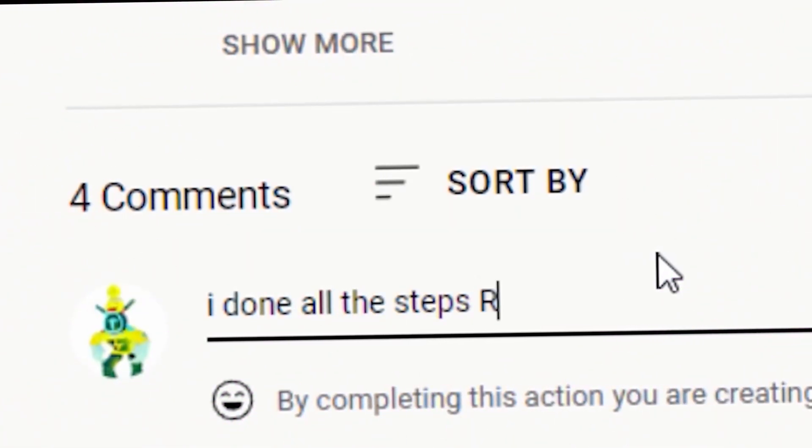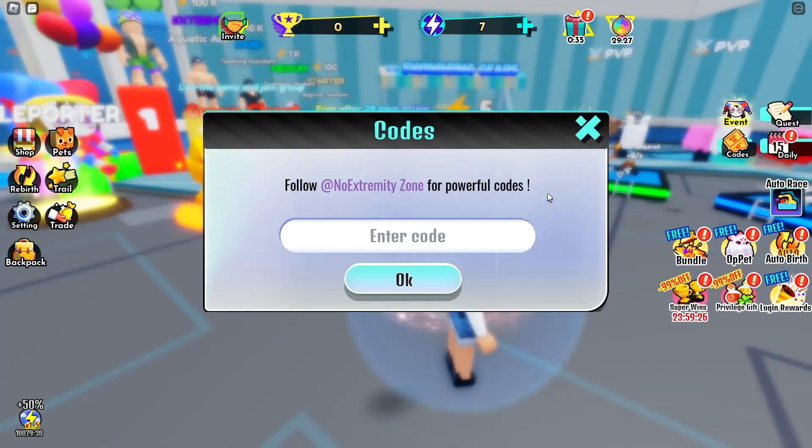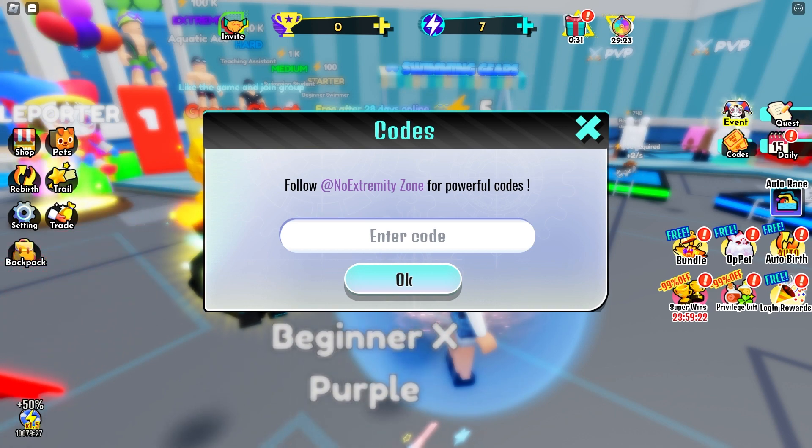In order to redeem codes in this game, just find the codes menu — it's actually right over here. There are some tickets; click on the tickets and you're gonna find a menu where you can literally just enter them.